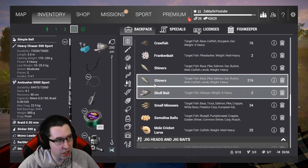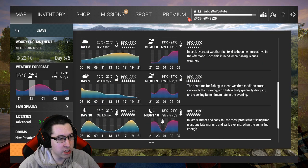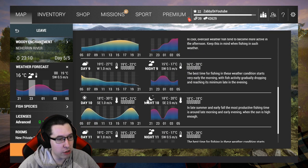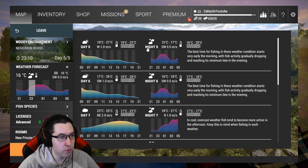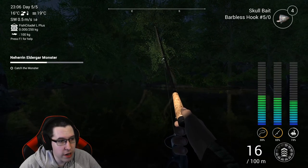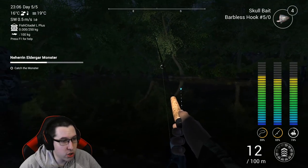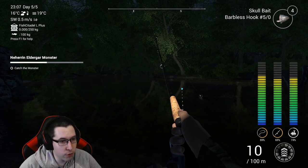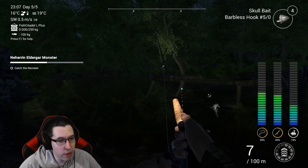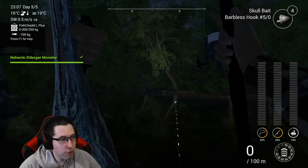Go to 2300 hours on a cloudy day like today — you can catch them right in the middle of the night, just make sure it's cloudy. If it's just the moon out with no clouds, you're not going to be able to catch them, at least not as quickly. Go to a cloudy night, start at 2300 hours, and you'll probably catch them right off the bat. It looks like we have the Eldegar on right now — I did just catch him at 2300 hours.